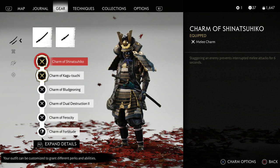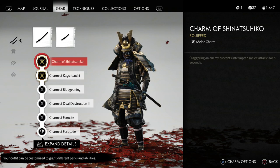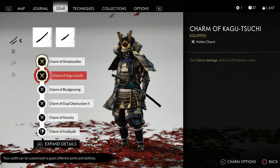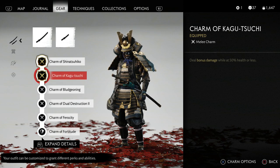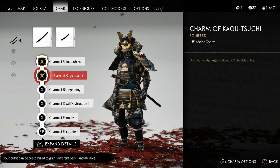This is mainly made for just straight up melee combat. The very first charm is a must-have for a stagger build — it gives you staggering enemies, prevents interrupted melee attacks for six seconds. The next charm is dealing bonus damage while at 50% health or less. The reason I use this is because you're going to be able to take a lot of damage, but dealing bonus damage lets you get your health pool back quickly with that Gosaku's armor bonus any time you're killing a staggered enemy.